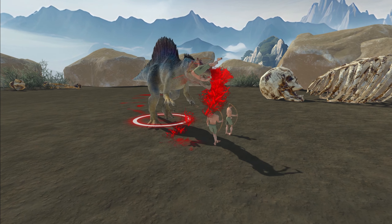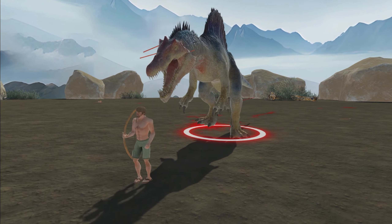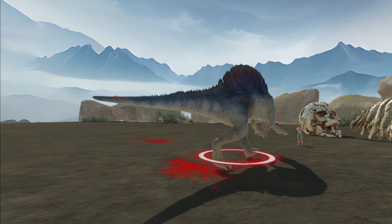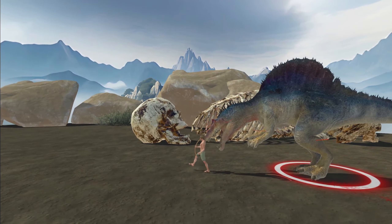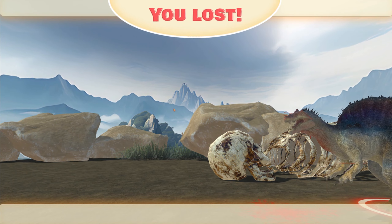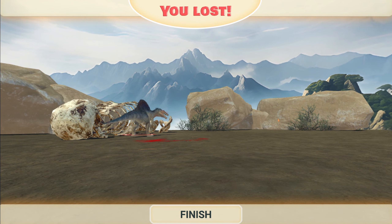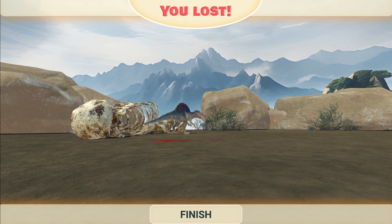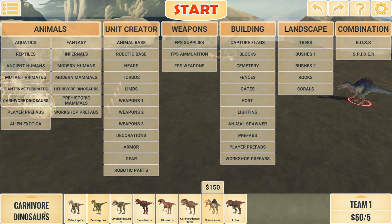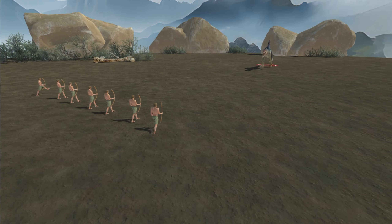Oh my god, that view — that's beautiful. Spino wins with about half its HP remaining. We definitely need to boost the amount of archers. Let's add two more.